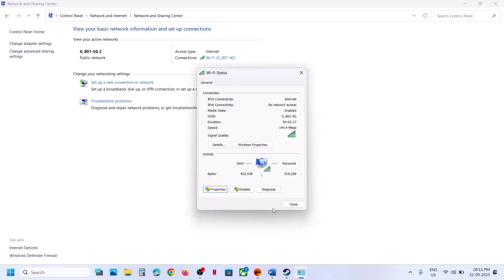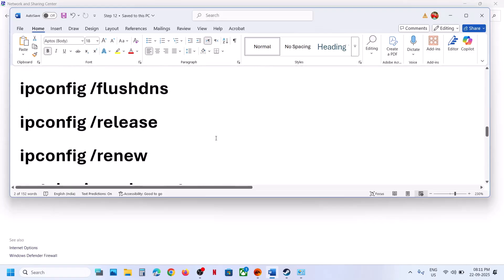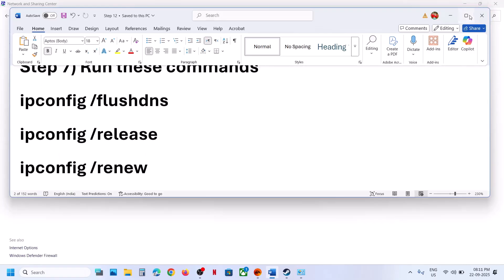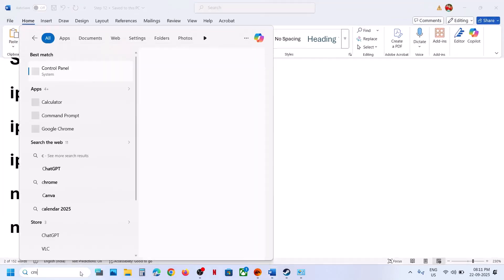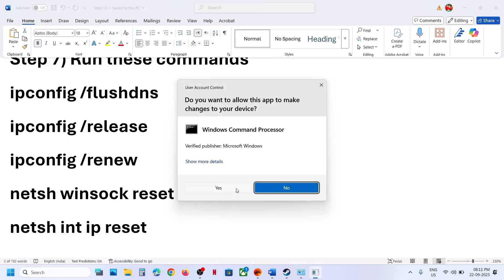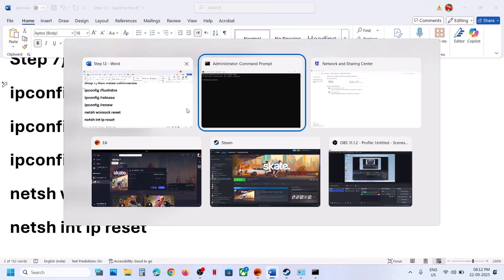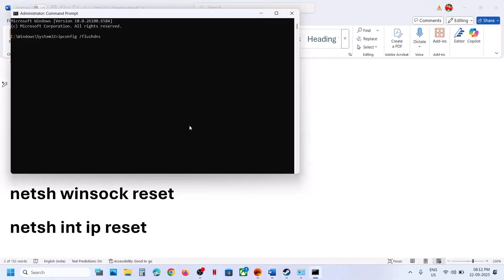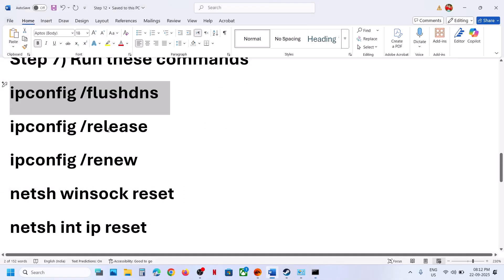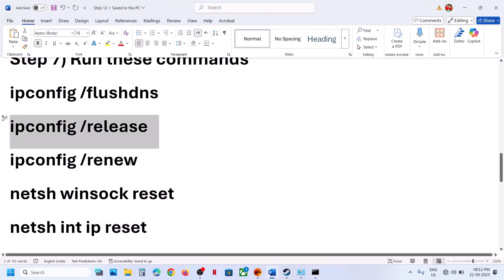The next step is to run some network commands. The commands are provided in the video description. Type 'CMD' in the Windows search box, right-click on Command Prompt, and open it as an administrator. Click Yes to allow, then copy all the commands one by one from the description, paste each into the Command Prompt window, and hit Enter.